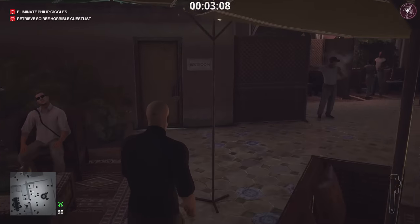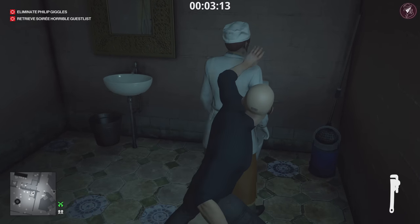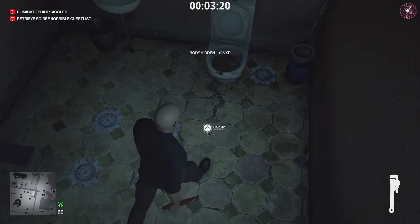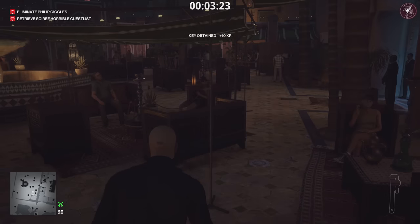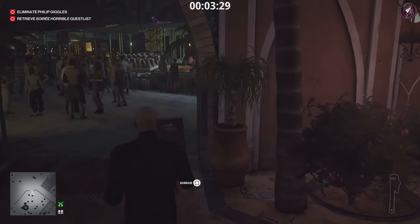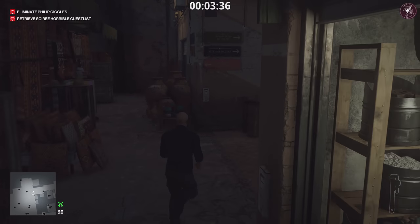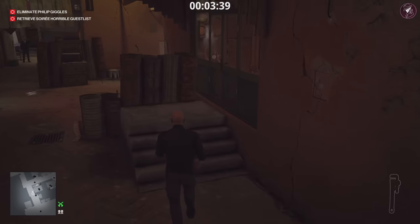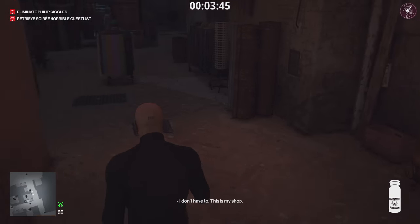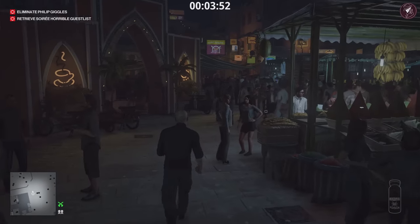Next step is to get the shop key. You remember we poisoned that woman earlier with emetic poison — she's now in the bathroom. Make sure the door is closed behind you, knock her out, put her in the nearby crate, and grab the key she drops. Now we're going to grab the lethal poison from the shop right next to where she was drinking the water bottle. There are two people inside but they never turn around, so you don't need to worry. The lethal poison will be on a little table behind the door — this is going to be our key to taking out our target.